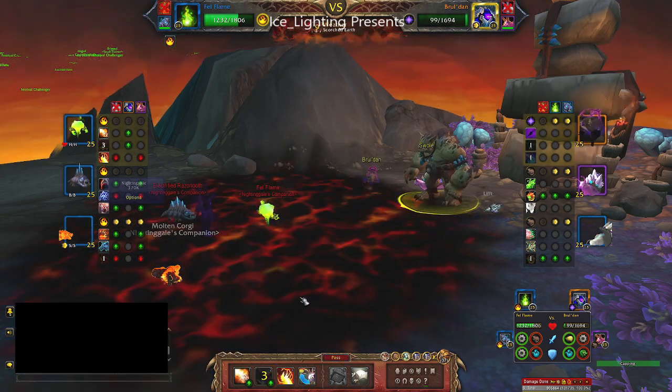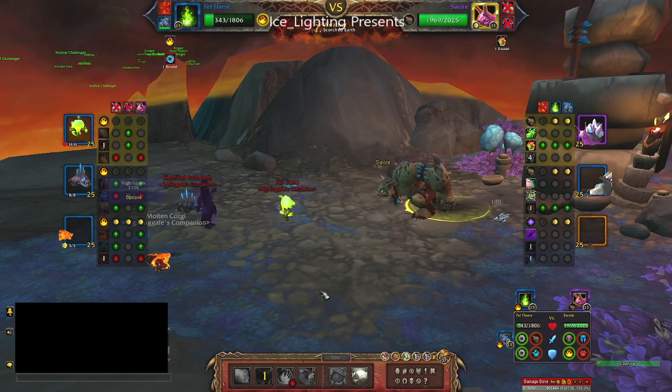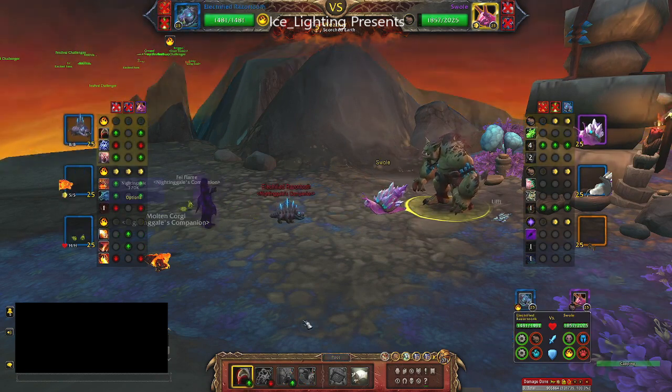So I then brought out my Fel Flamer and this one has good abilities against Elemental and that finished it off. So the final Critter I'm up against is doing a lot of damage and I got barely any hits in.